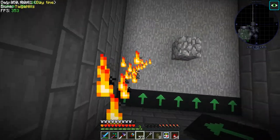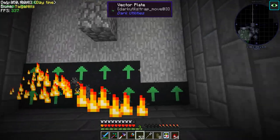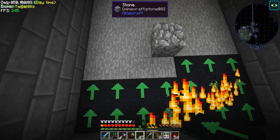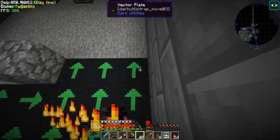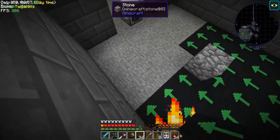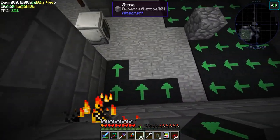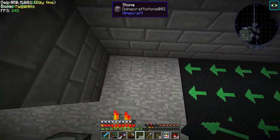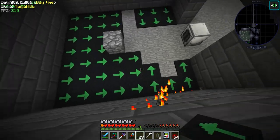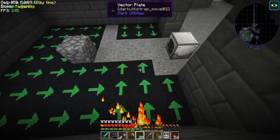We're gonna start to collect wither skulls — that is the purpose of this — because eventually we're gonna make a wither killer. I'll probably end up sealing up all of this tunnel and making the wither killer a lot closer. We're gonna use both of these for it. Let's go ahead and get these wither skeletons dying. Placing these is actually quite difficult — you kinda have to go like this and then like so.